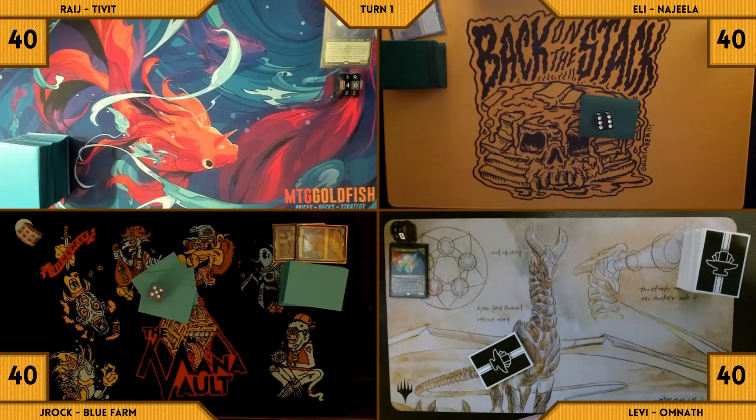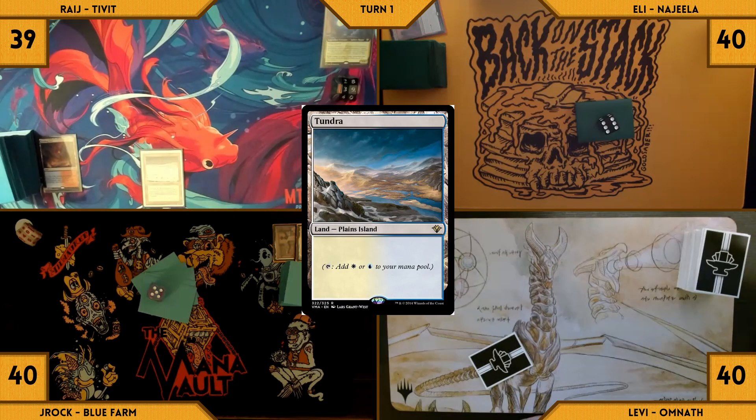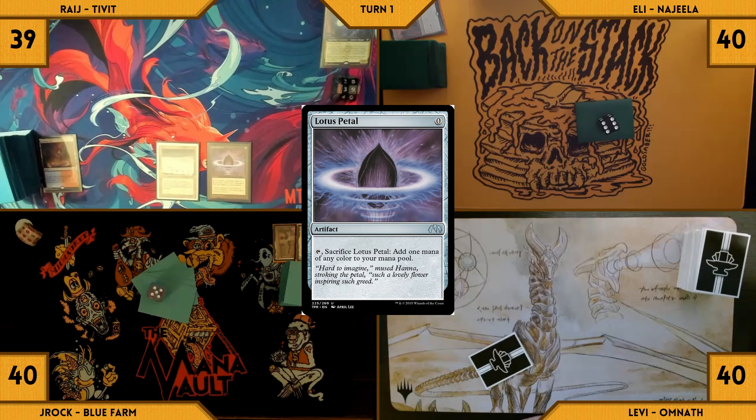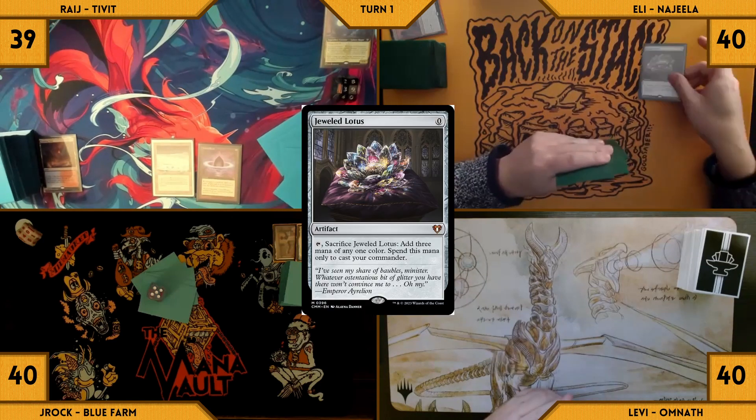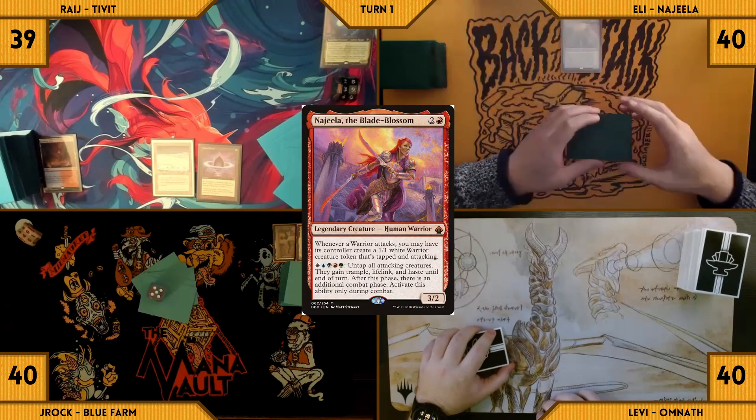Rage draws and plays a Scalding Tarn for turn. He taps it, pays one life, and fetches up a Tundra onto the battlefield. He casts a Lotus Petal and passes his turn. Eli draws and casts a Jeweled Lotus — taps it, sacks it, adds three red, and casts his commander, Najeela.